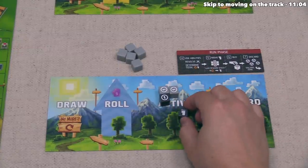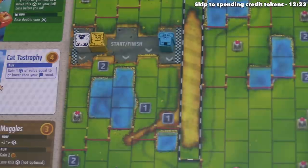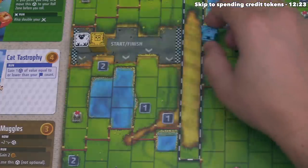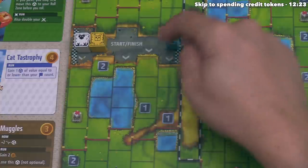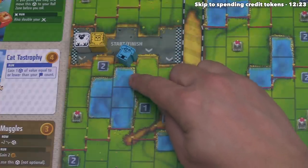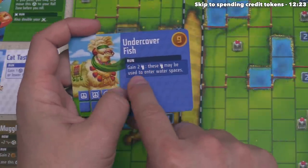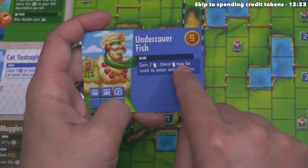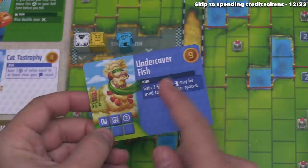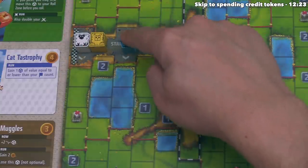We're done with our run phase so we can flip back to the roll phase. Now it's blue's turn. They have three buying power and one foot and no abilities. They go to the move phase and use their one foot. Looking at the track, all racers are effectively on the same large starting spot, and blue can move onto any of the adjacent spots — but they cannot move onto water without a special ability.